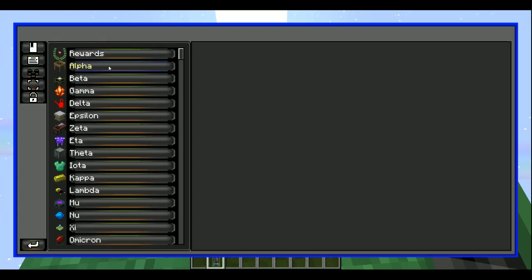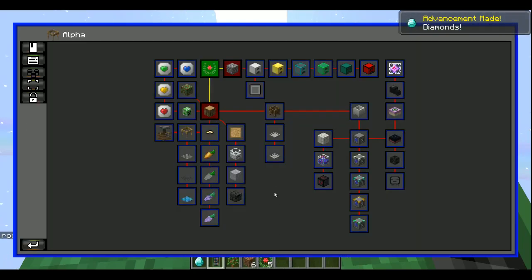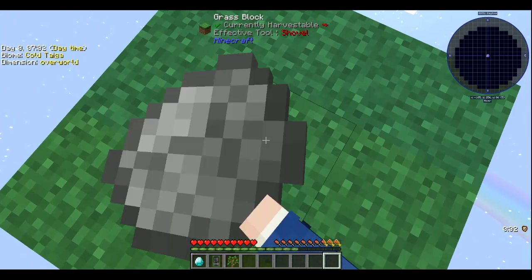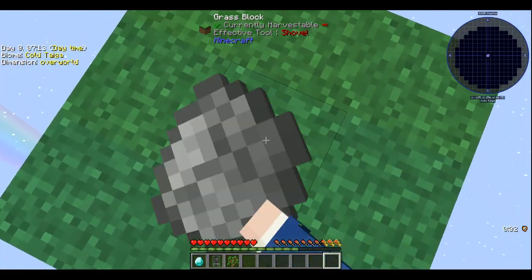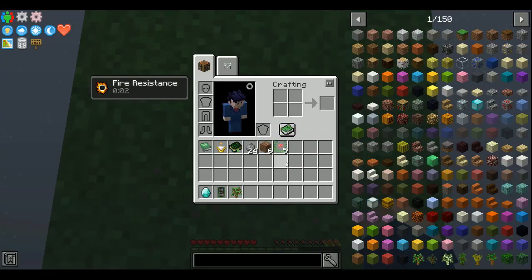Let's look at our quest book. Random act of kindness — let's look at this. Claim the roof. I could've sworn the book gave you five saplings.